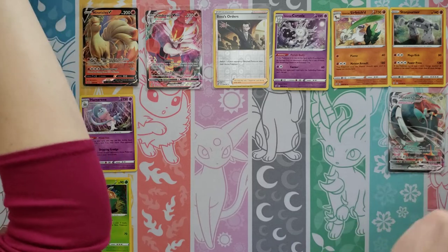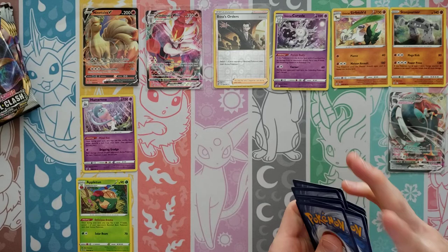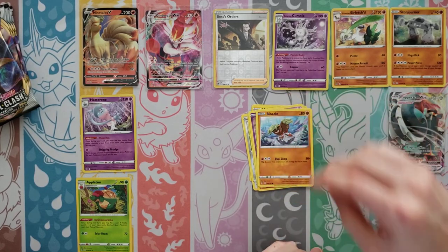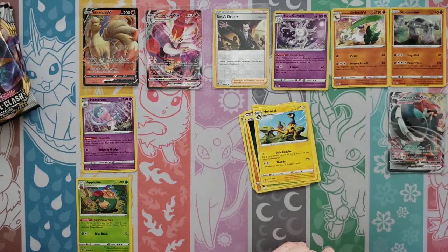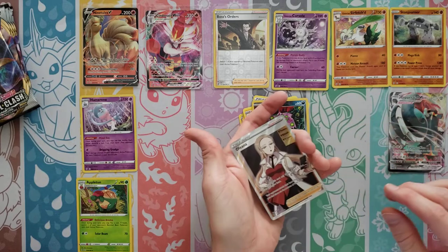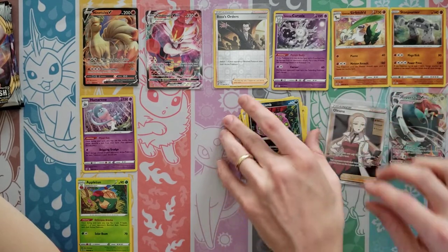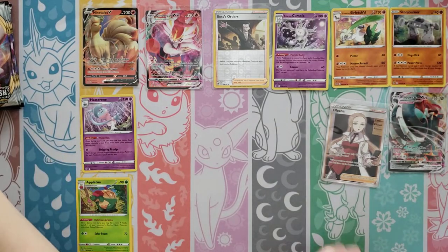I think that's been one of my best pulls — well, besides the Rainbow Boss's Orders that I've gotten. It's pretty cold on my side for sure. Honedge, Litwick, Corsola, Binacle, Darkness Energy, Metapod, Heliolisk, Burning Scarf — Reverse is a Spiritomb — and a Full Art Oleana! There you go, warming up. I did get that one before though, unfortunately — that was your first hit in one of the other boxes we opened.